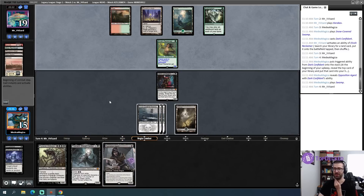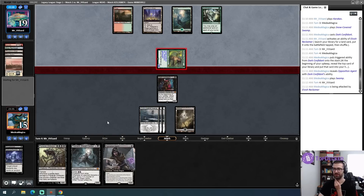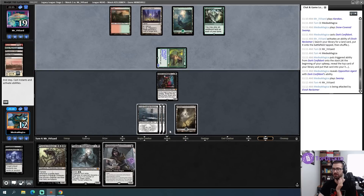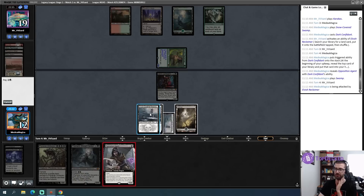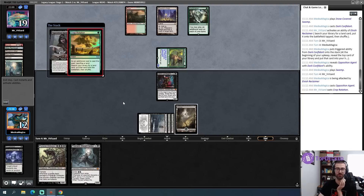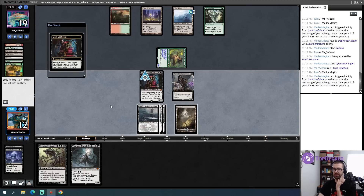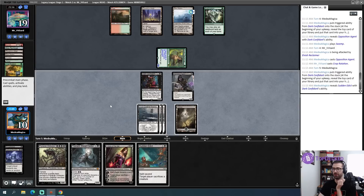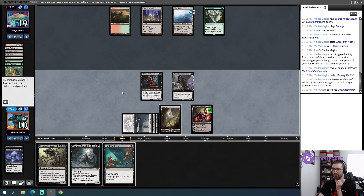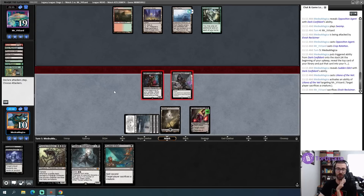Opponent can't really tap their mana because if they do, Opposition Agent goes down. And I can't really cast this Opposition Agent because then my opponent finds their Dark Depths. I'm going to take that hit. My opponent might have drawn a Crop Rotation - really awkward if they Crop Rotation in response to this. But I think I need to use my mana; I am at 12 life. They drew Crop Rotation. I just don't think I can take the five-ish damage I'm likely to take in a turn cycle here. This turn should be the Liliana of the Veil, so that I can keep the instant-speed Sudden Edict for the future.